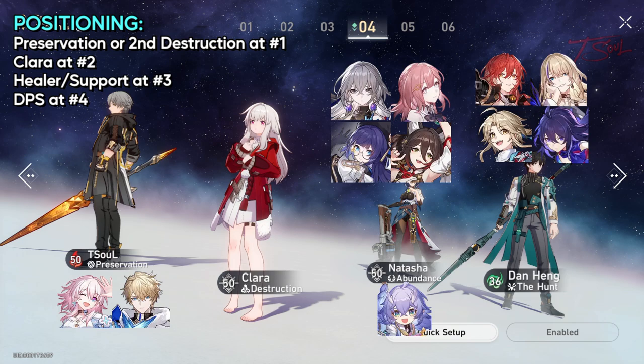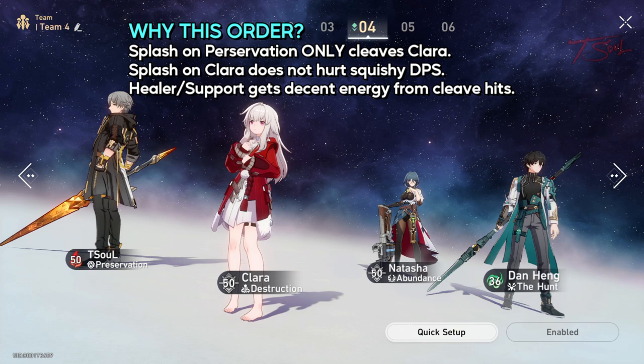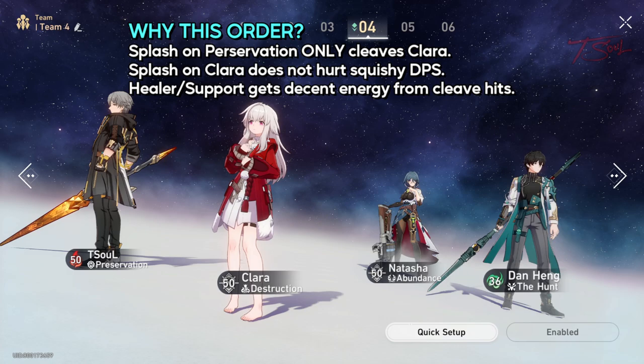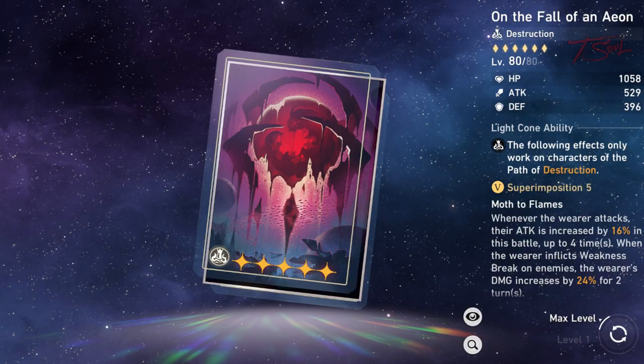Just make sure to have a unit between Clara and the squishiest unit on your team. This order will let any splash attack that hits our tank to also cleave Clara and nobody else. Those extra cleaves and splashes still activate her counter. At the same time, if Clara gets hit from her own aggro, it will not affect the DPS in the fourth slot.